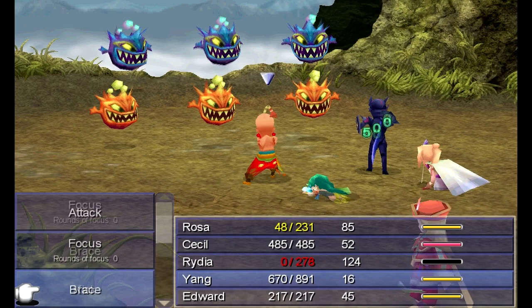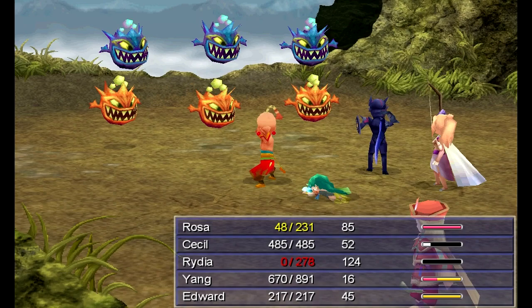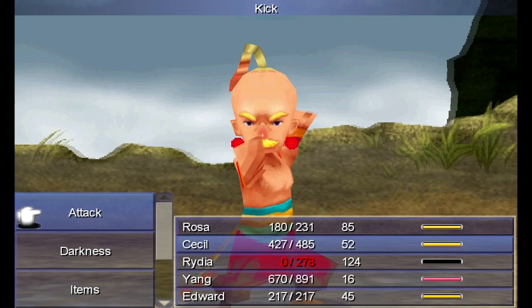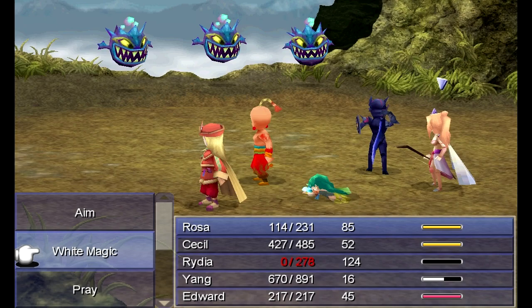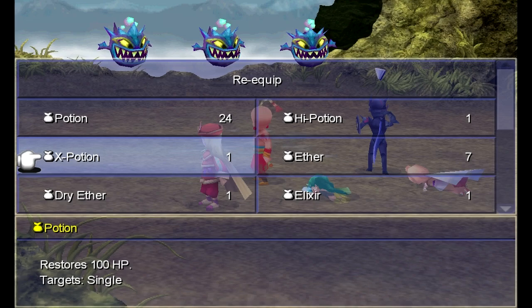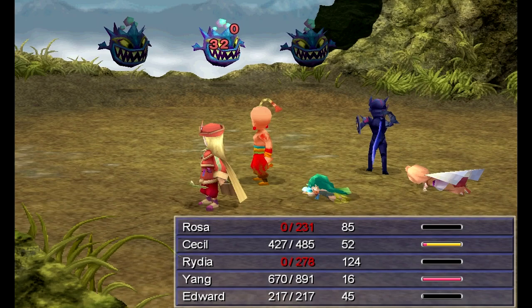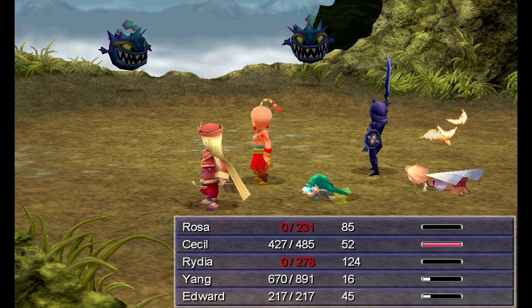Let's have Yang kick most of those bombs away, and then have Edward return. The hide command, just like the 2D version, you use it and Edward basically can't be targeted. Let's use Alluring Air on everyone. They ganged up on Rosa — I got 2 out of 3 of the gray bombs at least. Maybe I should have had her cast Protect or something. I've got plenty of Phoenix Downs. I wanted Yang to kill that guy before they killed Rosa again, but no! Now this fight has gone splendidly.